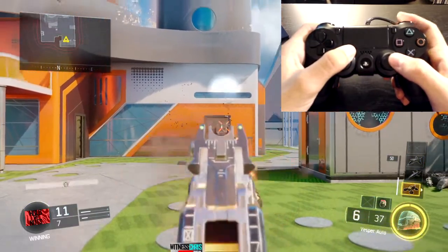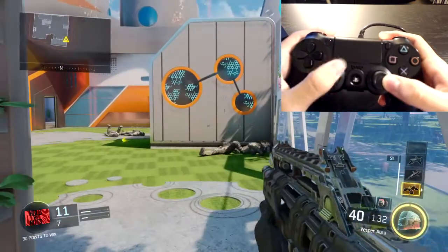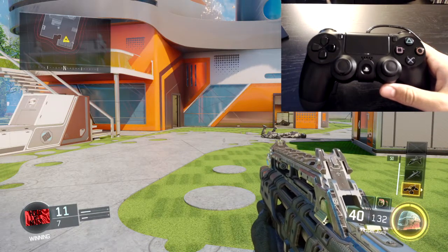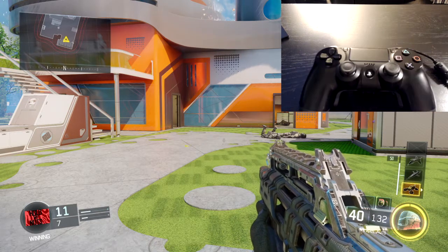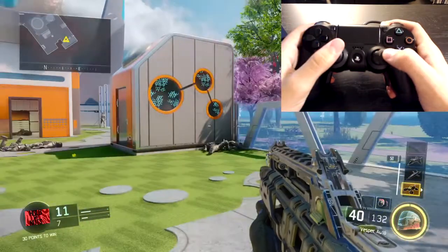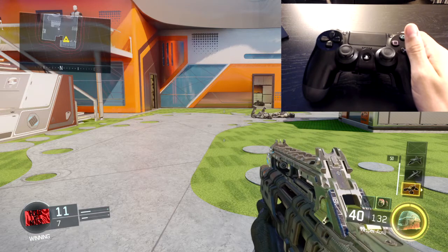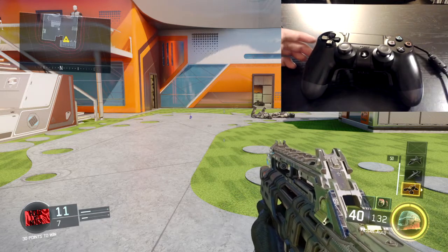So now you guys have seen what the Vesper does without any mods and with mods turned on — short, medium, and long range. Now of course you can add long barrel, extendo, quick draw, grip, and other attachments that would help you out to make this gun even better than it is. You guys could obviously tell that the Vesper is best short and medium range, and it should be — a Vesper is a submachine gun, it's never going to be an assault rifle. This is the best setting I found for the Vesper at short and medium range. Leave a like and subscribe — see you guys in the next video.